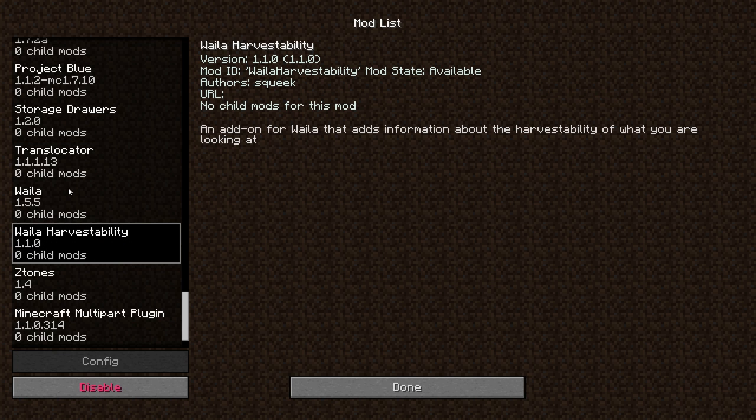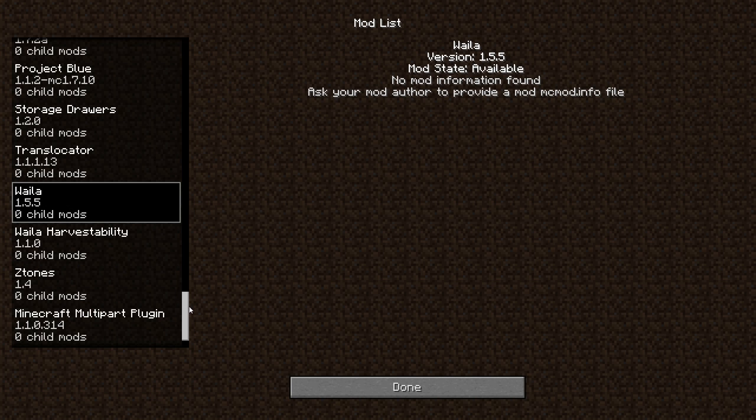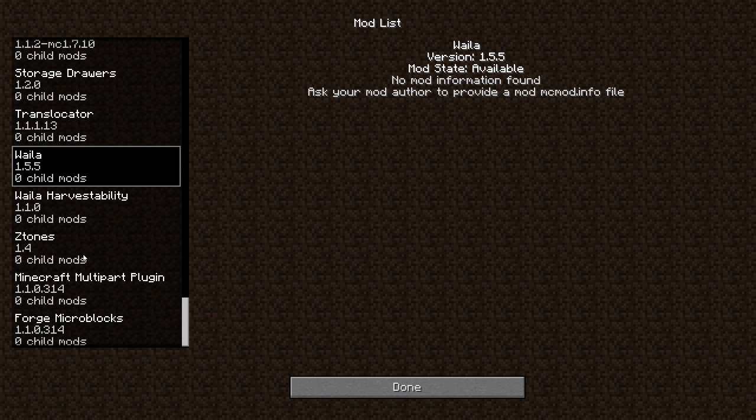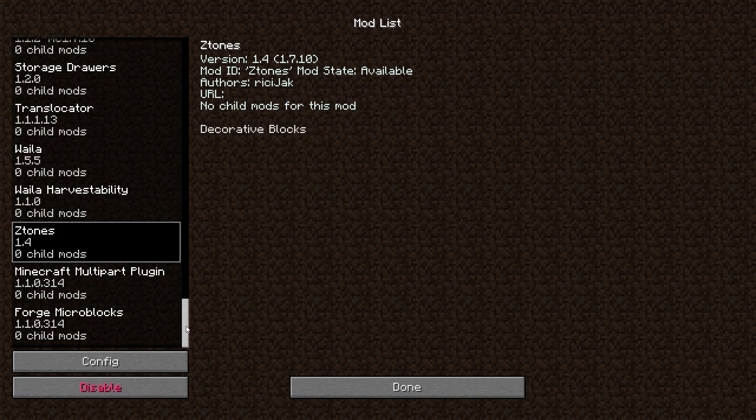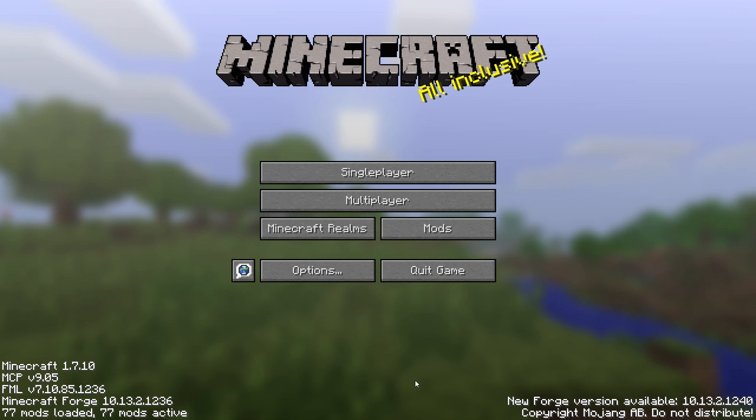Wyla and Wyla Harvest Ability, so I can make it easier for you guys to identify where things come from. Z-Tones has decorative blocks and also adds some artifact-type things, which I forgot to disable in the config and I'm not sure how strong they are. I might leave them in to play with — if something's too strong I'll just throw it away and disable the spawning in the config. That's pretty much all of our mods.